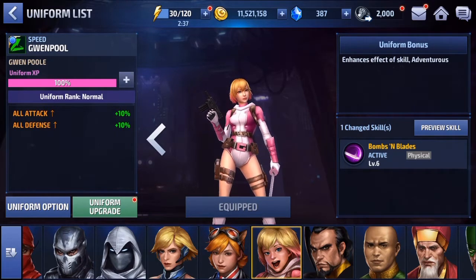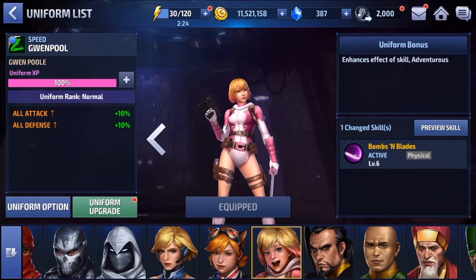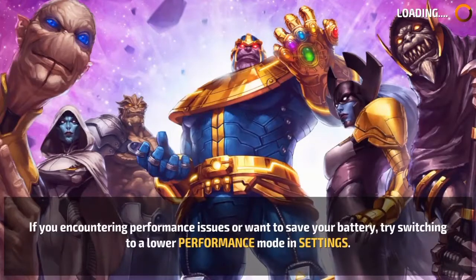The uniform actually changes just one skill — her third skill, which was the one where she throws the grenades, jumps back a little bit and throws the grenades. Now it's changing to actually have a three-second stun, which is pretty nice. The uniform bonus enhances her Adventurous passive. That's the passive where she gets a 1% HP heal without the uniform. With the uniform, it buffs it all the way to 5%, which is a really good increase. You can compare that to Mantis, who has a 5% HP heal for her passive — and Mantis heals up pretty fast with that passive.